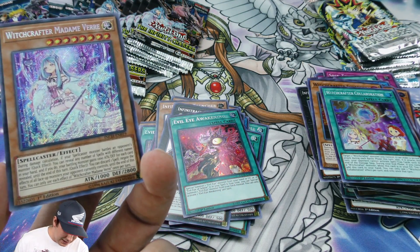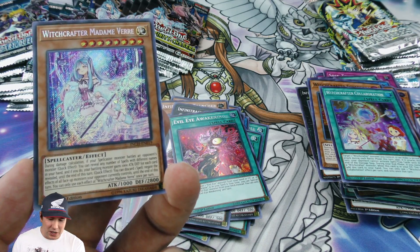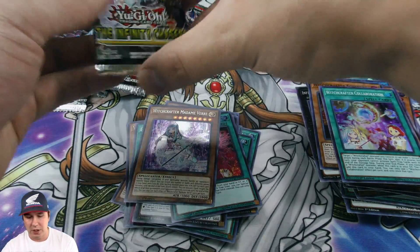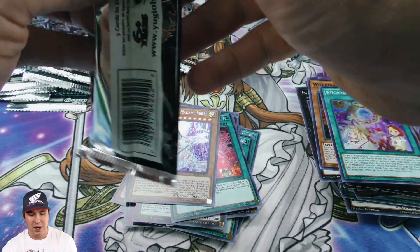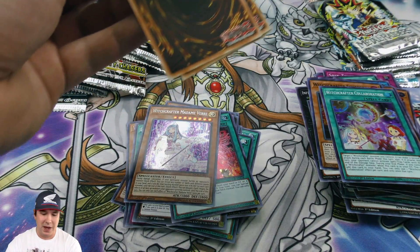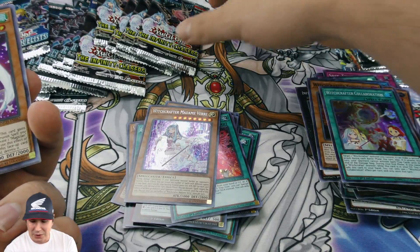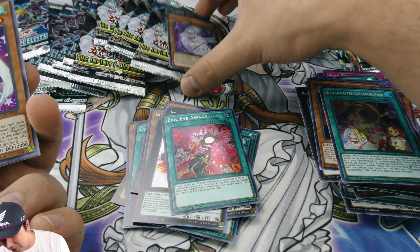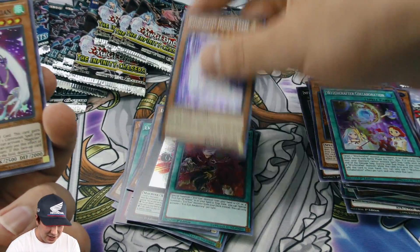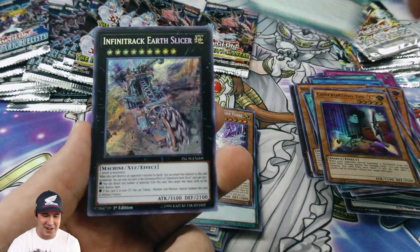Nice pull — I really like the Witchcrafter cards! That is another deck I can see in the near future, with just a little bit more support, really taking off. It's an archer-type deck, I guess you'd call it. Super exciting when you pull the cover card of any set — you're like 'oh gosh that card looks familiar,' oh yeah, it's because every single booster pack has that picture on it!